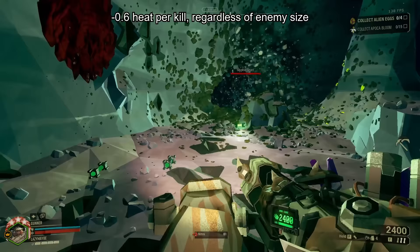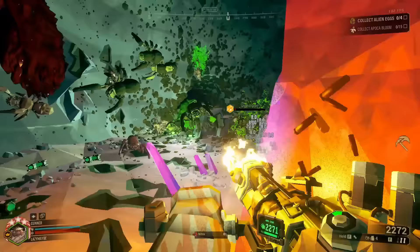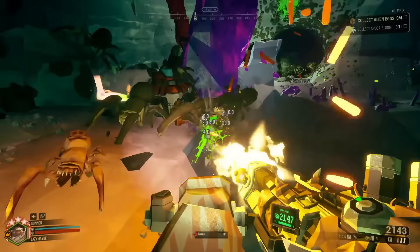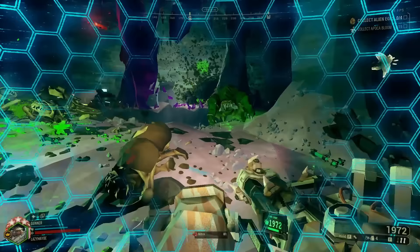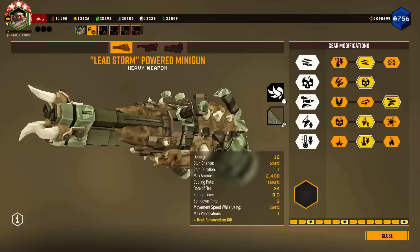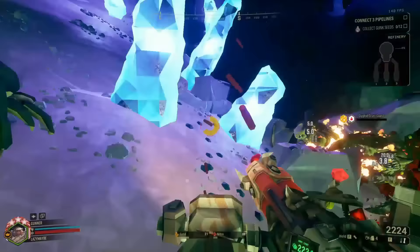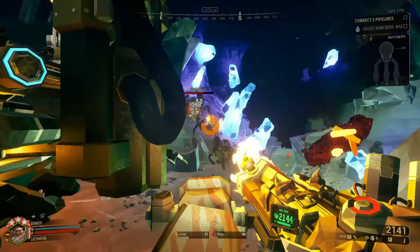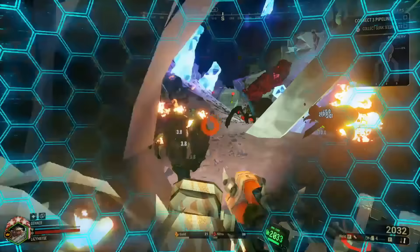Cold as the Grave reduces heat by 0.6 every time your minigun bullets kill an enemy, meaning another 0.6 seconds of firing before overheat. Against squishy enemies, this basically means you're not realistically going to overheat, and swarmers are free liquid cooling. It has very little value against tanky enemies, but you might be using your secondary on those anyway. Hot Bullets is the simplest of the three: when you're at over 50% heat, your bullets light on fire and inflict heat equal to 50% of their damage stat. Your direct damage doesn't go up, but you'll still do more damage total, so if you're not having issues with the base gun's heating, this is a good pick.